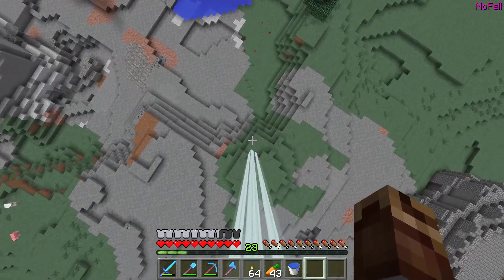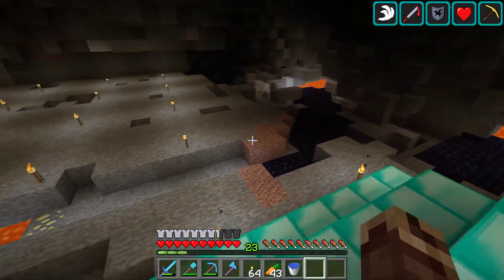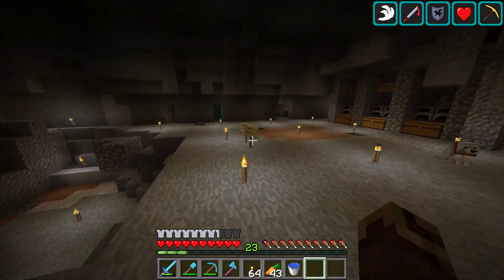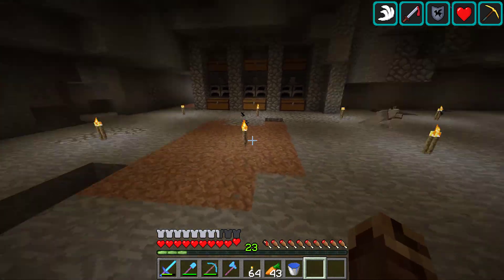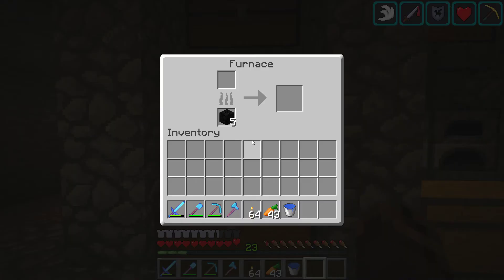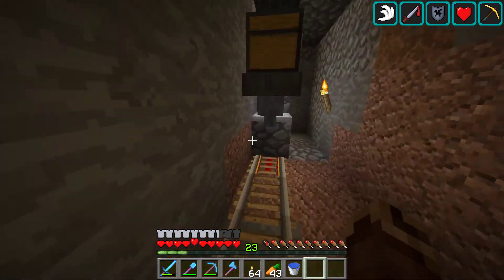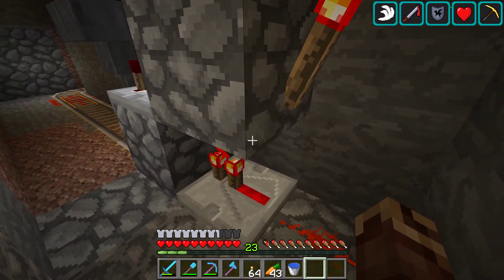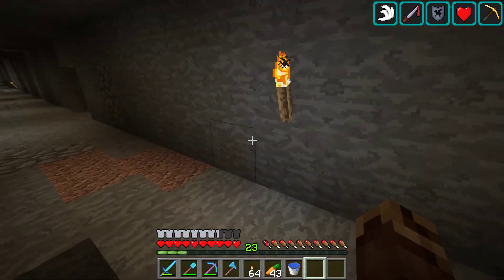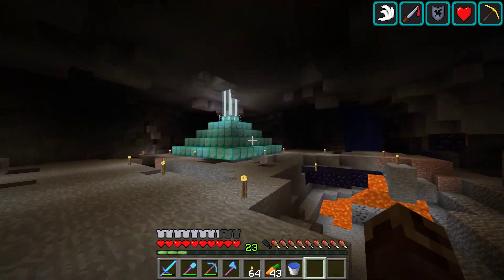Those beacons go basically very deep in the ground. There's also an auto smeltery here, as you can see. I built all this high-tech stuff - the comparator, the redstone circuit, chests and hoppers. It's the staircase basically up to the basement of our base.